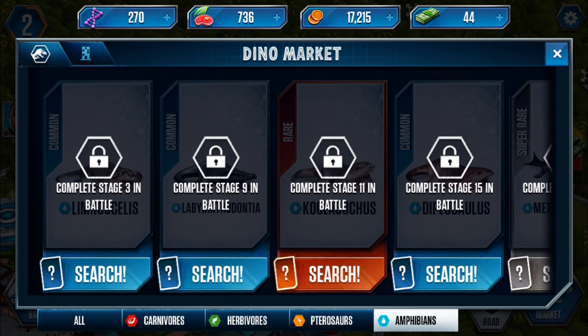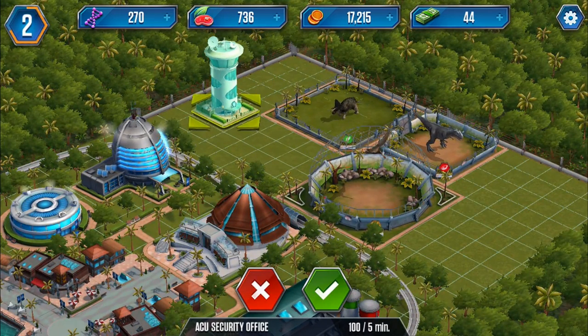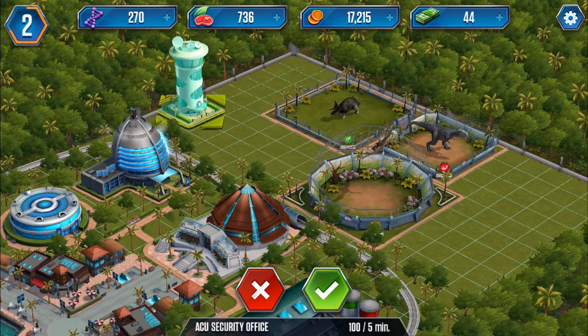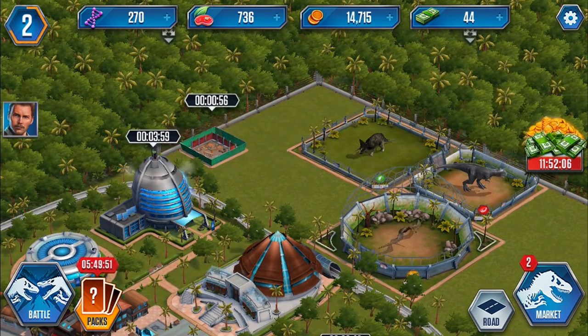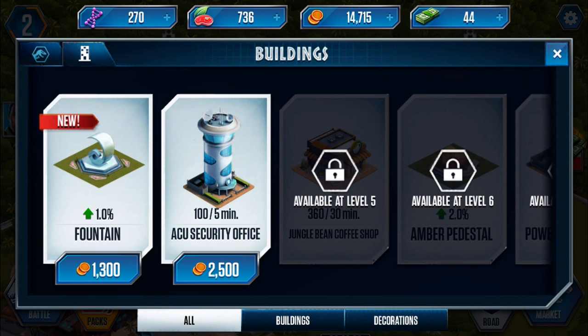We can sort out the layout here - there are also amphibians! So the categories are: carnivores, herbivores, pterosaurs, and amphibians. And we do have buildings - I almost missed that. We've got a fountain and a security office. Let's place the security office first. I really need an iPad for this because these buttons are very small, or maybe I just have fat fingers.